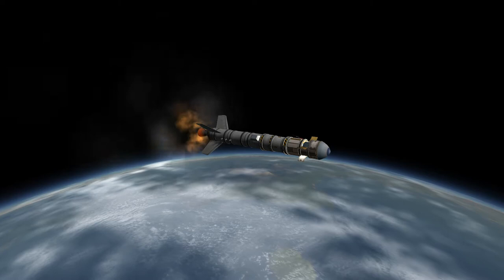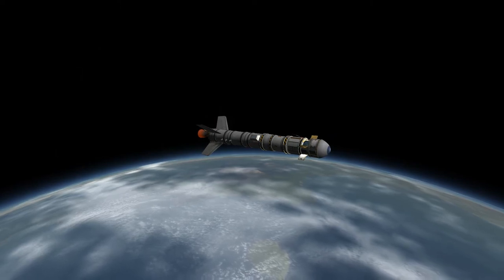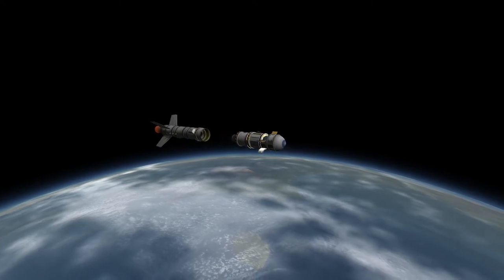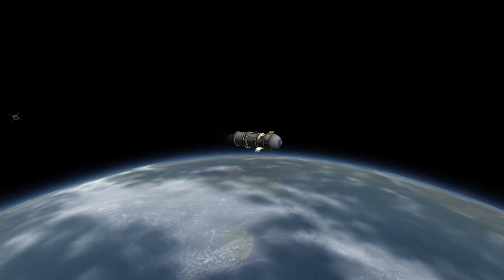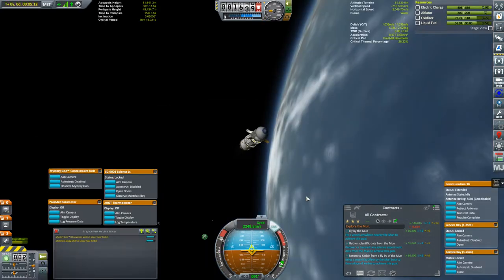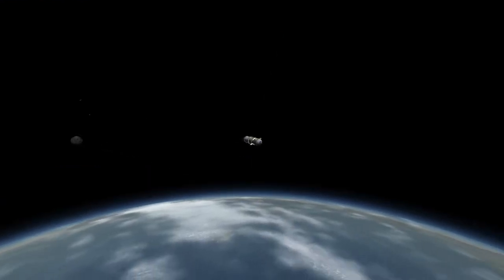I was burning more fuel than I thought I should during ascent. The booster ran dry, so we staged and had to finish our circularization with the probe — thankfully it is rather overbuilt and has more fuel than needed. The booster does have parachutes on it, and I jumped back to it after circularization and was able to bring it down to the surface for recovery.